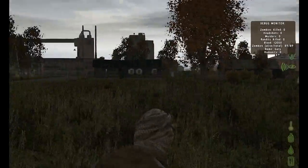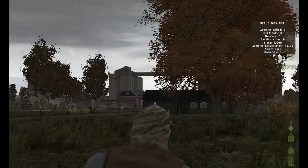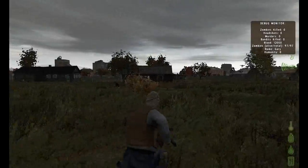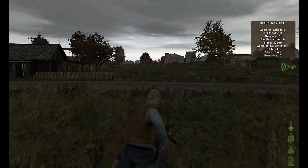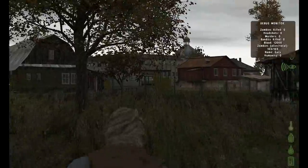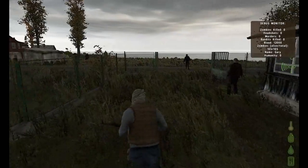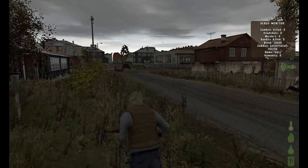The building you should first aim for, especially when you don't have a backpack, is the grocery store. In Cherno, it's on the southwest corner. Don't worry about zombies and don't slow down for them, because if you do you'll get shot by a sniper. Keep strafe running — you'll end up losing the zombies by going through a house or killing them inside a building. One of the main things you want to make sure you do is learn where all the main buildings are that you need.